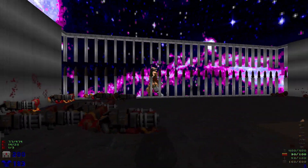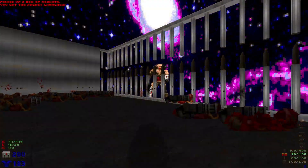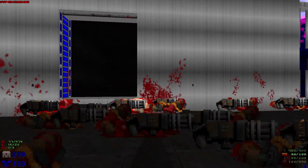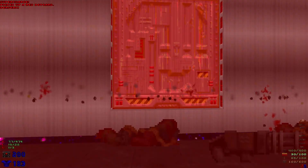There we go. We're also gonna have a couple of cyber demons on the outside — don't worry, they can't hurt us unless you get too close. Let's grab the red key. There we go.